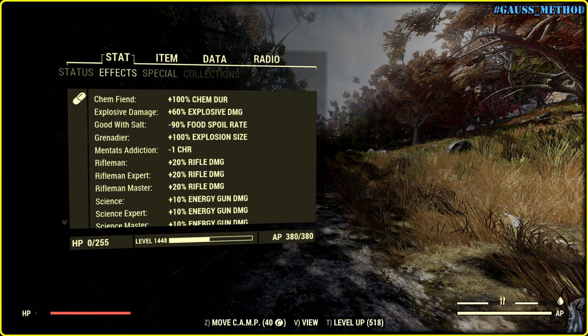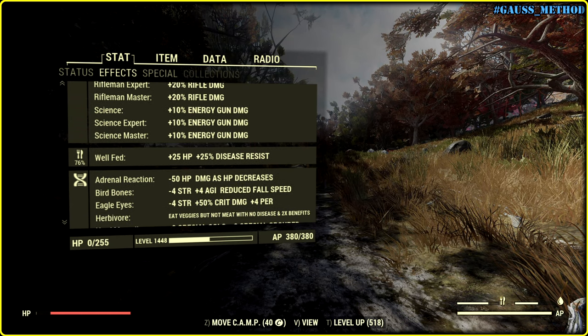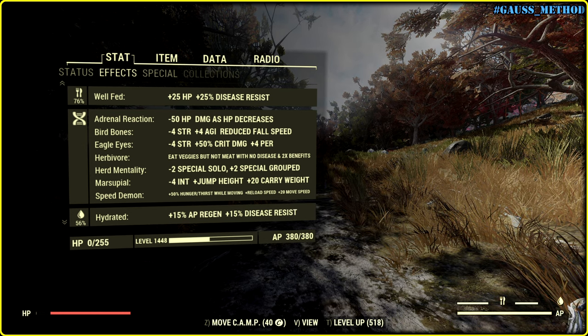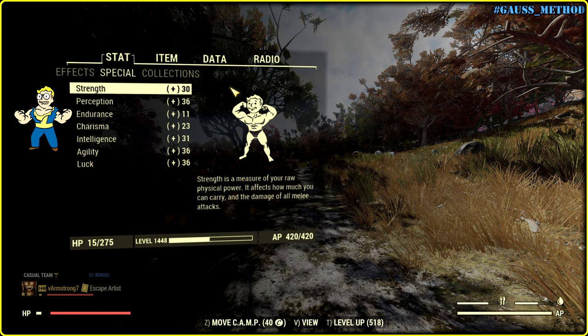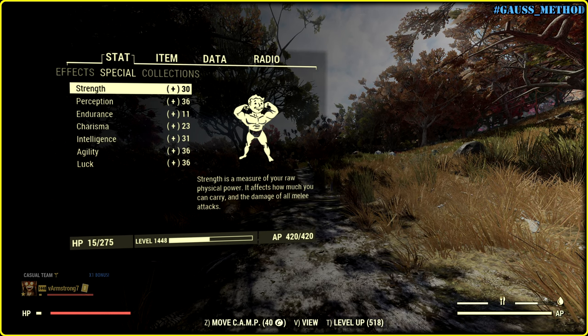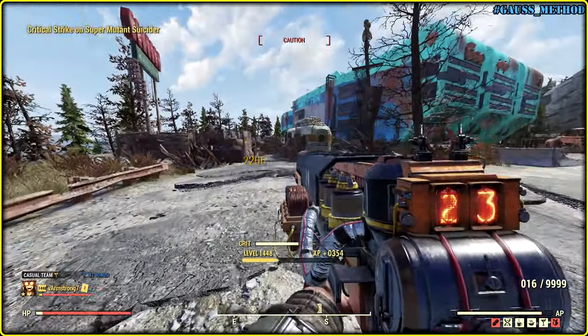Here are all active effects including my mutations. I have Adrenal Reaction because my build is bloody, Eagle Eyes for more critical damage, Herd Mentality which is always good, and Speed Demon to reload faster. I have 36 luck but basically only need 33 plus 1 point in case of blood disease.